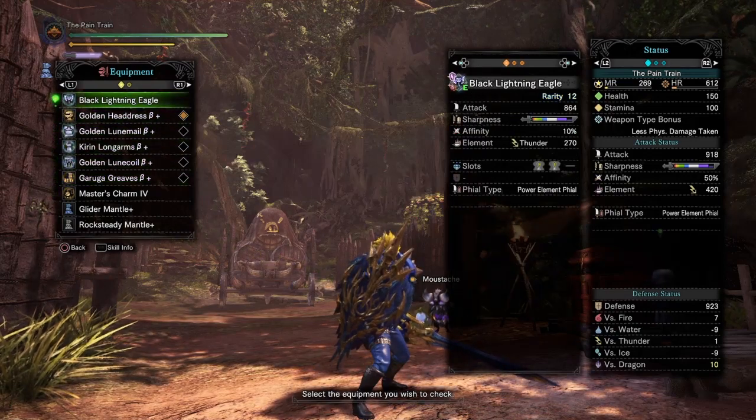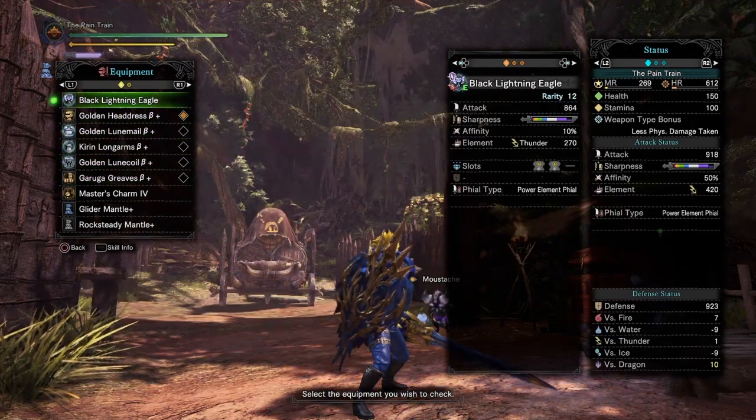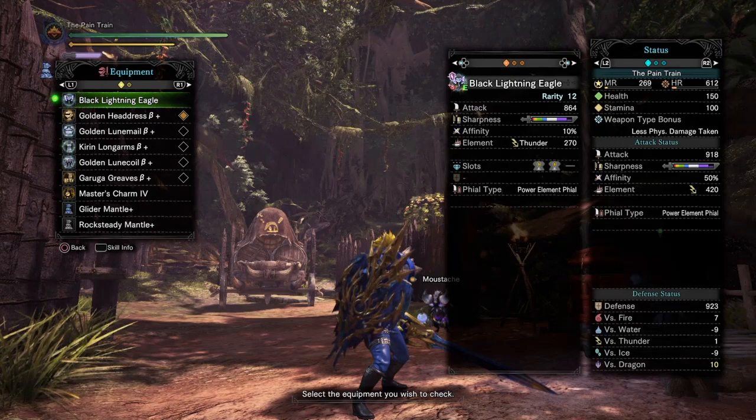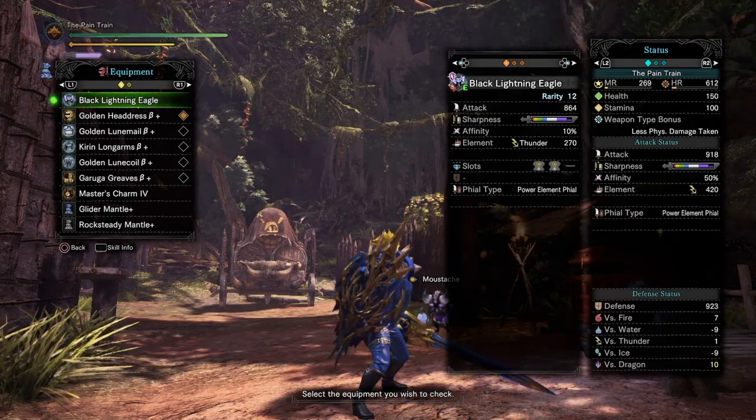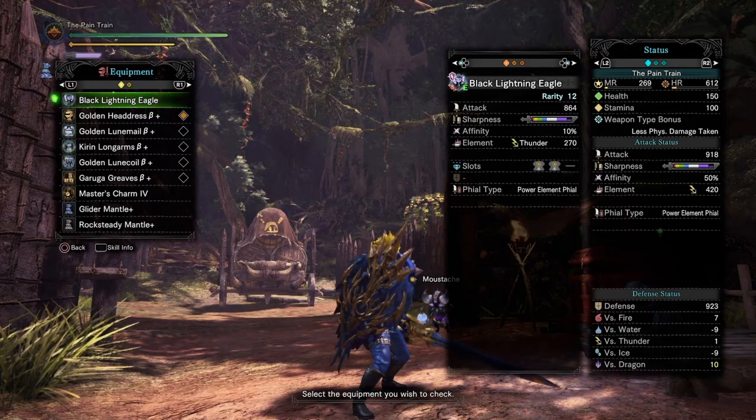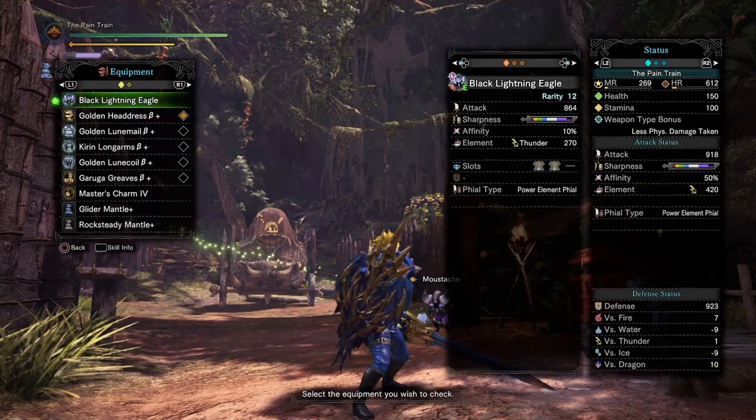With all the pieces and skills together, we've managed to get a total attack of 918 with a very large chunk of Purple Sharpness, 80% Affinity for hitting weak spots, 100% Affinity for hitting wounded parts of the monster, and 420 Thunder Element.